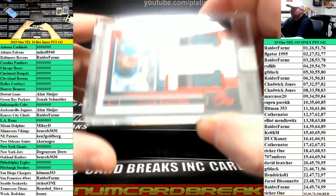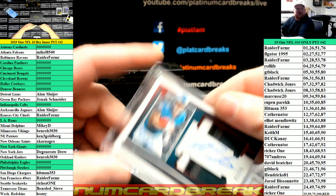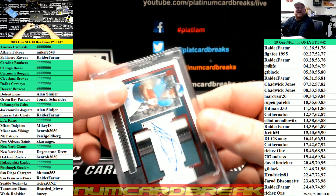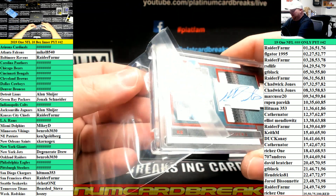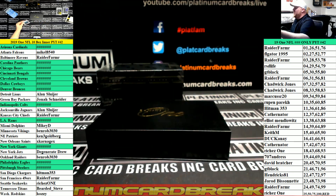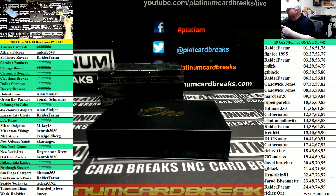Myles Sanders, good-looking card for the Eagles — dual patch auto rookie. Eagles are a filler squad. That's going to go to left side, number 3 of 25 — Raider Farmer. Raider is just on a path of destruction with this product. Don't even think about hitting a card — they're all mine.